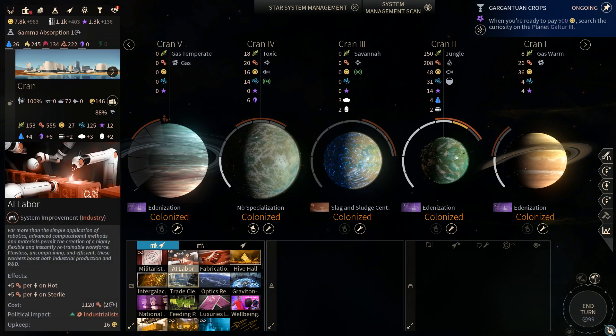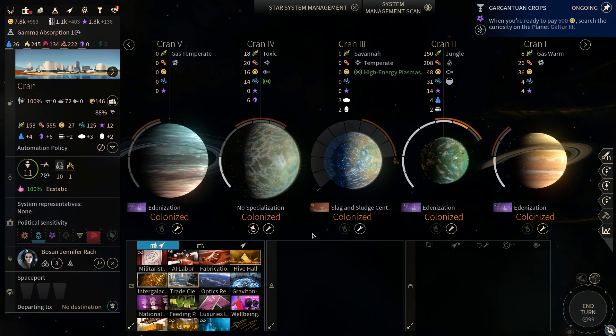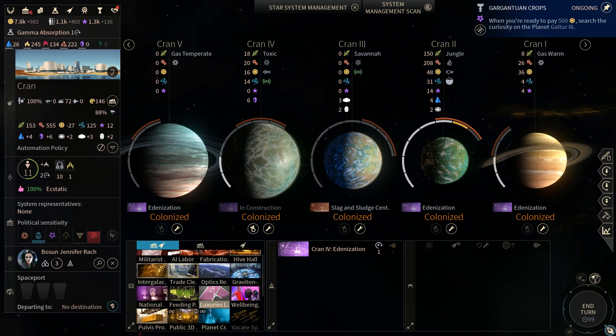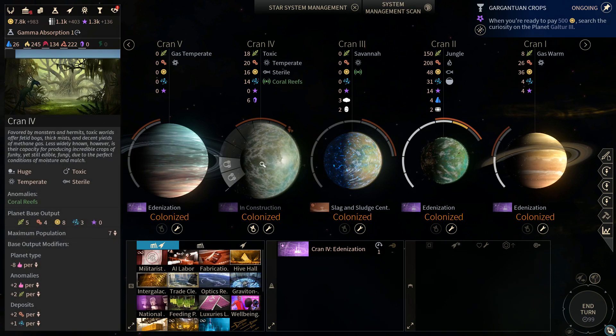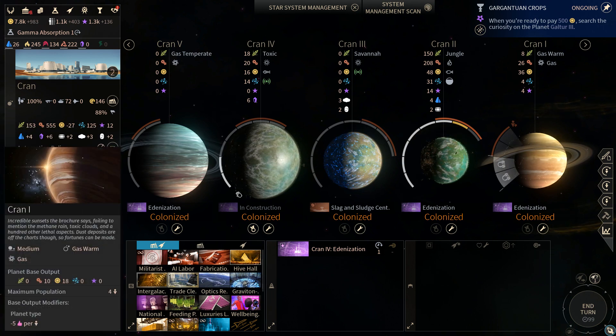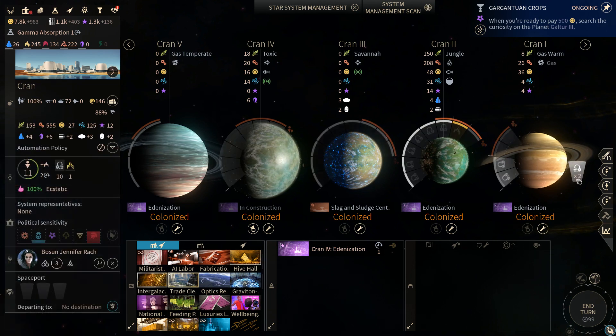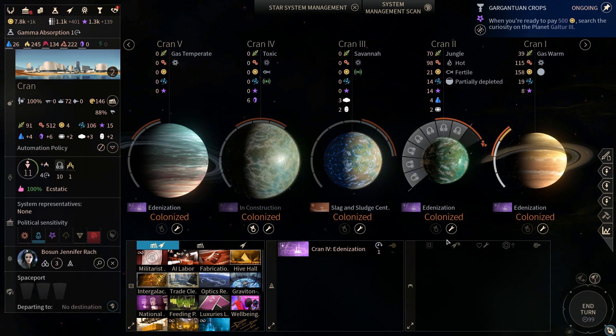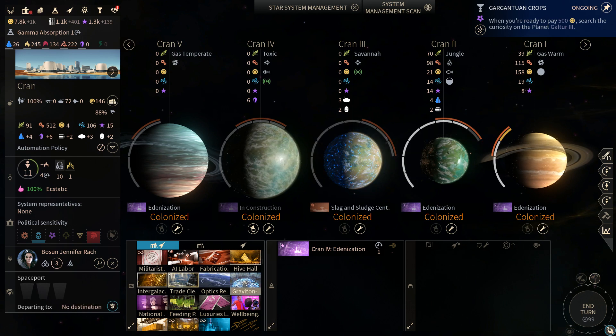We may as well Edenize everything here, and then this population is spread out all over the place. We probably want to continue working this world. And actually, I'm going to move the Craver over here. Really get some good industry out of the system this way.